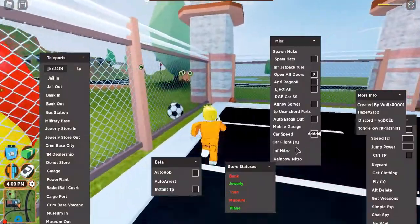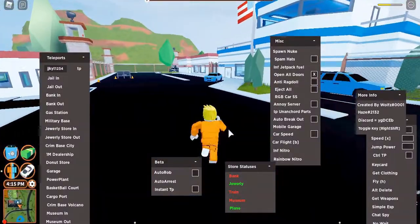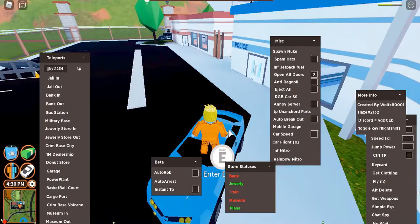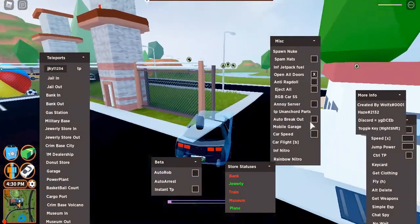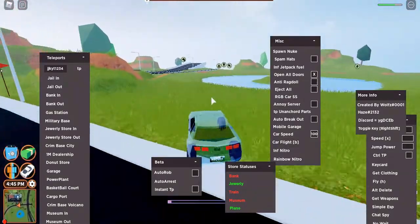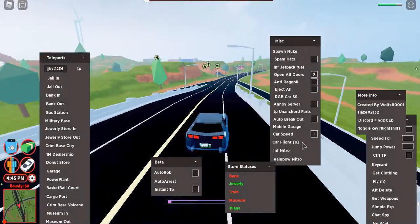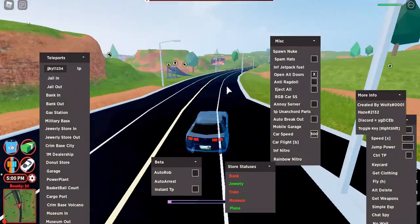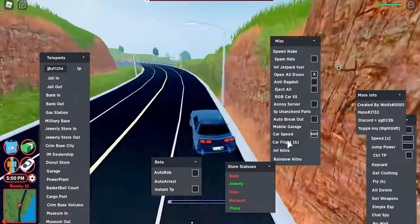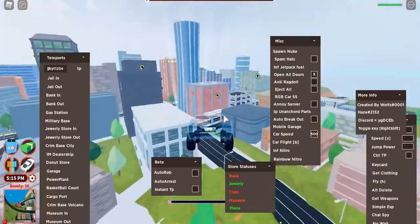There's 'car speed' which you can change to anything. Let me get on a car — I'll just hop in this one and enter the driver's seat. You click 'car speed' and change it to whatever you want. I'm setting it to 100 — look how fast this car goes! You can even set it to 500 for extreme speed.